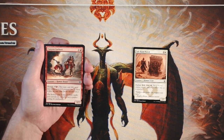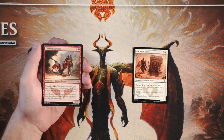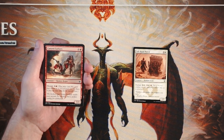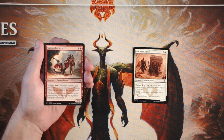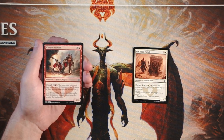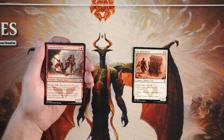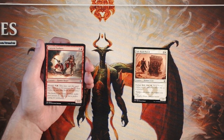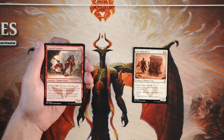Canyon Lurkers is a 5/2 for four and a red, with Morph for three and a red. You can cast it face down as a 2/2 for three of any color, then flip it face up when you pay the morph cost. What's cool about morph is it keeps information from your opponent, which is always really important. Ideally you can surprise them later — but it is a 5/2, so it's going to die easily. Not an exciting pick.